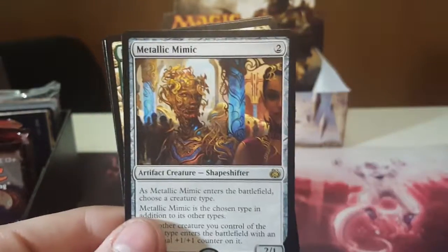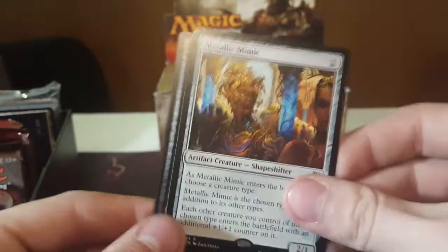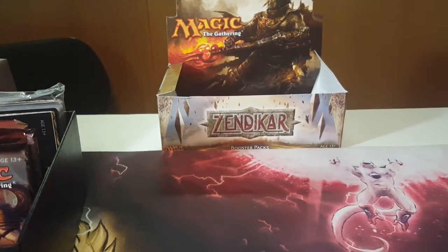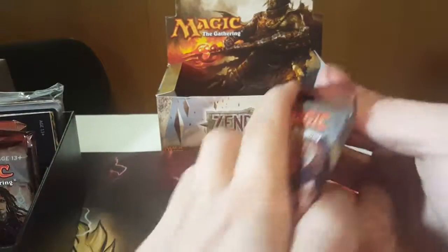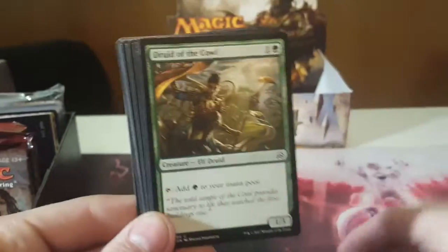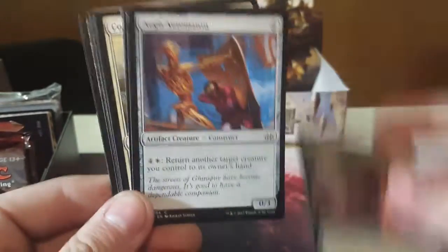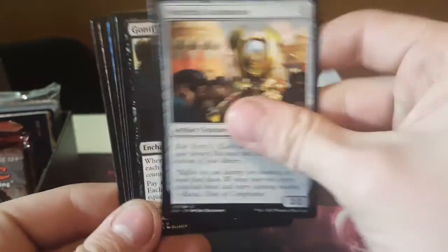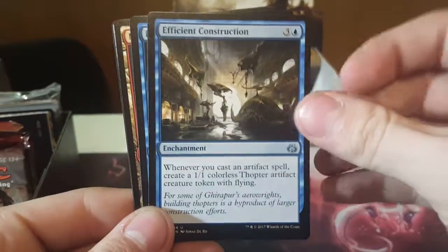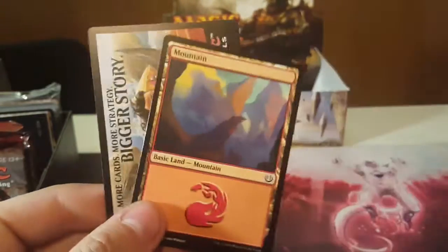Onto our uncommons and our rare: Metallic Mimic — awesome, I needed one of those. Pack number seven — zero shocks. Onto our uncommons: Baral's Expertise.